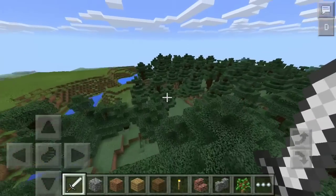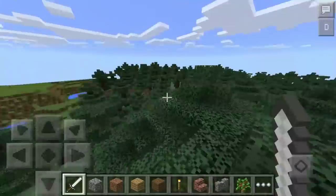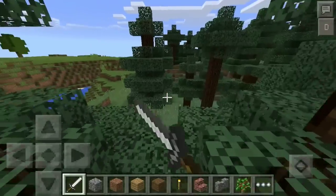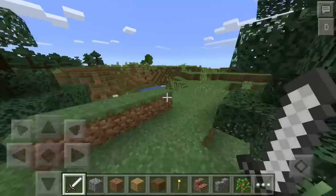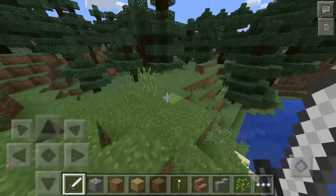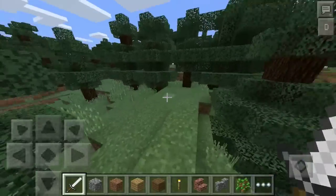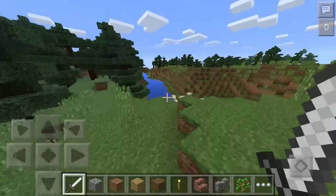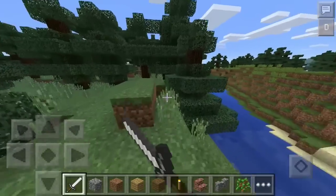So real fast guys, I just gotta give you a little bit of background story on this mod. So in the PC version of Minecraft, if you press the F3 button on your keyboard, it will show up a screen — it shows a lot of data on your screen, like it shows you your coordinates, what biome you're in, the light level, and all that stuff. This mod adds it into Minecraft PE.